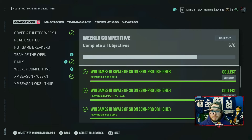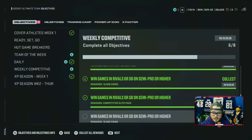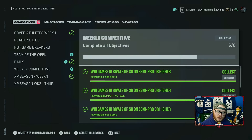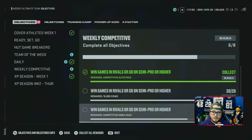You see here, I already got six done, and they're very simple to do. Semi-pro on squad battles or rivals — you can do semi-pro or higher on squad battles or rivals. You get 2,500 coins, 5,000 coins, 7,500 coins, 10,000 coins, 17,500 coins, and then another 15,000 coins. You can get over 32,000 coins just by playing the game. That is huge, but also you get packs. We've got a competitive pack, competitive premium pack, and competitive elite pack. I didn't get a chance to get the mega pack, but I can't wait to see what's in there.